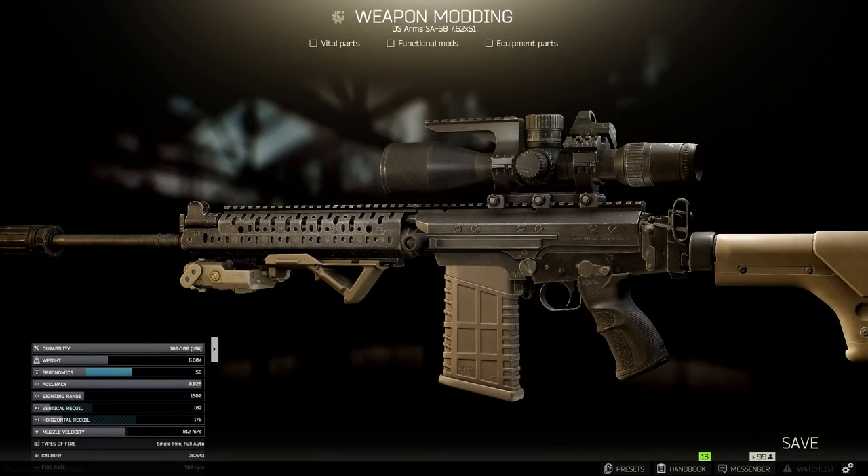To start the build off, I usually purchase an SA-58 from the flea market. Since it drops from player scavs, the market is usually flooded with them for about 50,000 rubles. Just make sure you get one with a 21 inch barrel for this marksman build.